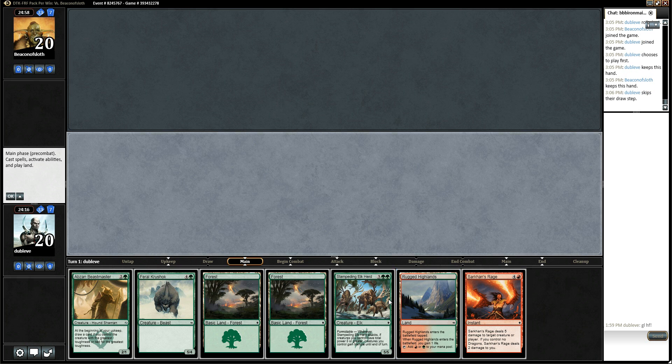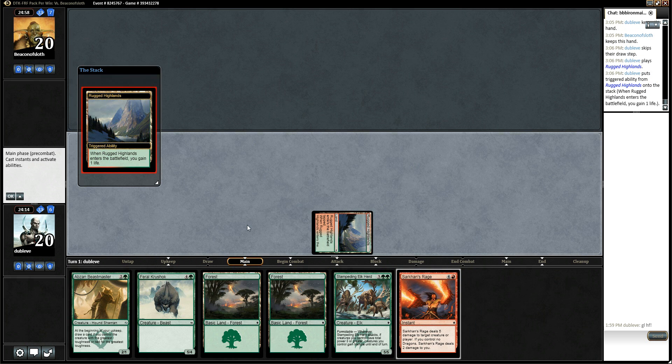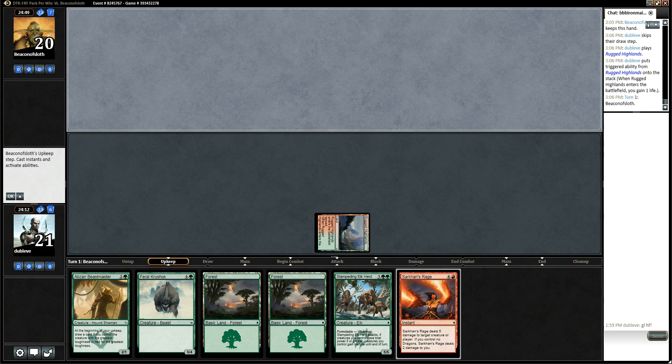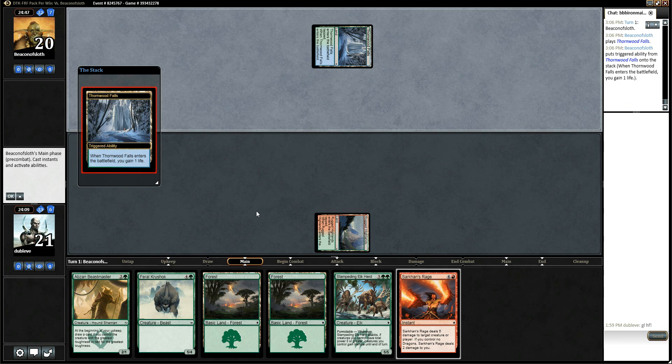Alright, so we'll lead with the Rugged Highlands here. Hope to draw a two drop. And then we'll get that Beastmaster going. Hopefully it can stay alive and draw me some cards.